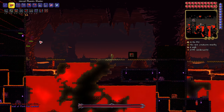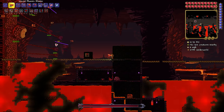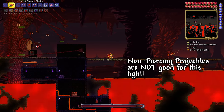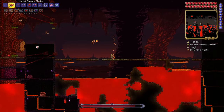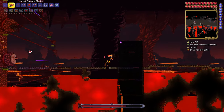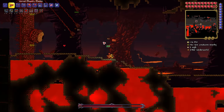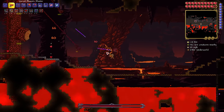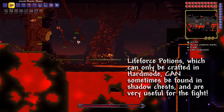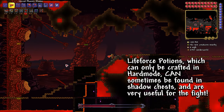At the start of the fight, the Wall will have a whole bunch of small mouths called the Hungry that are attached to the Wall with little tendrils. These things will get in the way of attacks against the Wall if you aren't using a piercing weapon, and their damage and defense go up as the boss's health goes down. So it's a good idea to clear out most if not all of them in the early stages of the battle, though on expert or higher they can respawn during the fight. Once defeated, they will detach from the Wall and move towards you, flying around much like demon eyes on the surface at night. The detached Hungry always drop a heart on Classic difficulty, but on higher difficulties they only have a 20% chance to drop them.